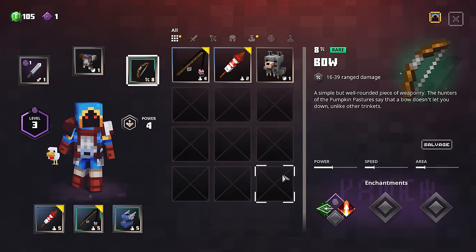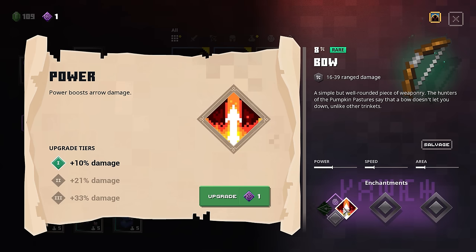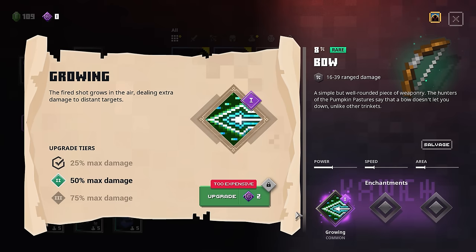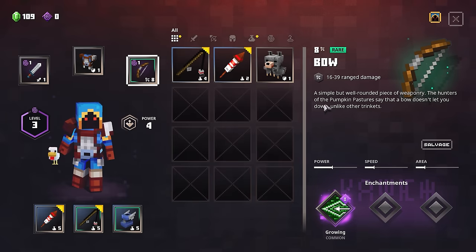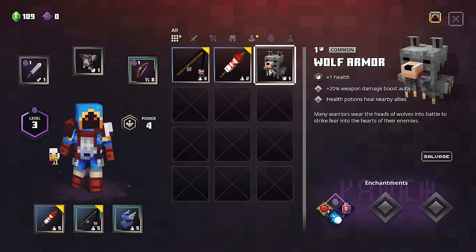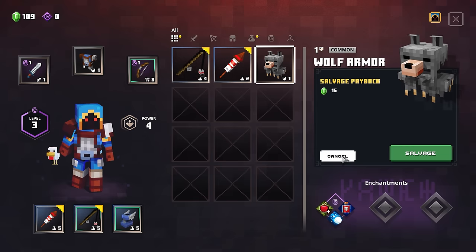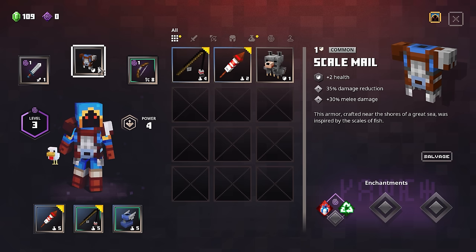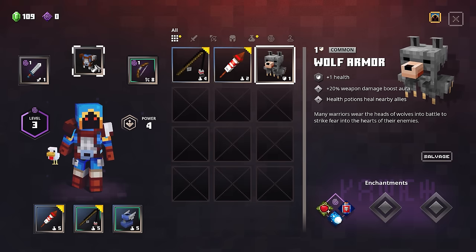Salvage that and we'll use the enchantment for this — we'll get the growing or the power. Power boosts arrow damage — let's spend it. I'll just give it to this one instead, so there you go. Is it upgraded now? I think it is — it's rare, does a little bit more damage, which is awesome. We could probably end up salvaging the wolf armor since we don't have any allies — 20% weapon damage boost aura is decent, but our current armor has 35% damage reduction plus 30% melee damage which seems a lot better overall.